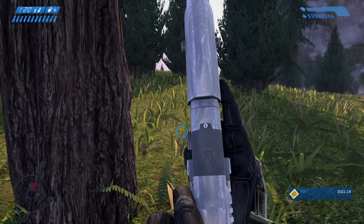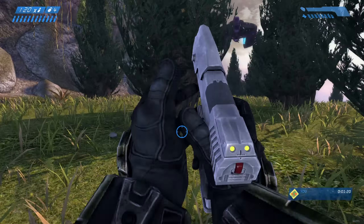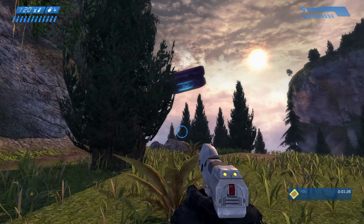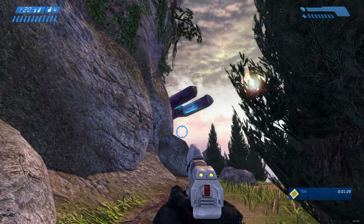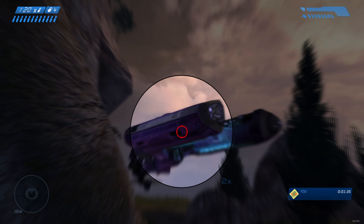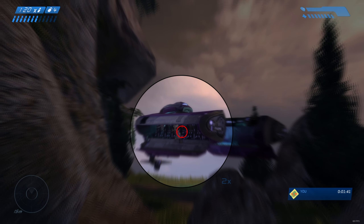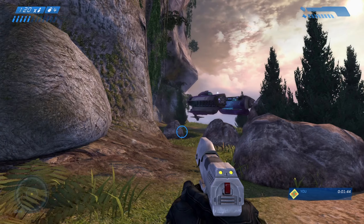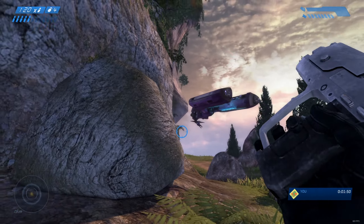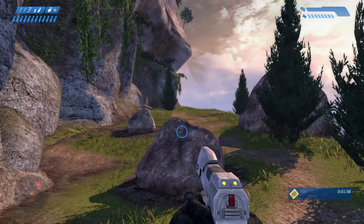Oh shut up Cortana, it's fine. That thing is gonna drop off a couple of grunts and I think like one or two elites. I do want to keep my distance a little bit because that thing can shoot at you. But I might be able to snipe some enemies out of it. One of the issues with the anniversary graphics is that the hitbox of the vault does not line up with the anniversary graphics — gonna keep that in mind.